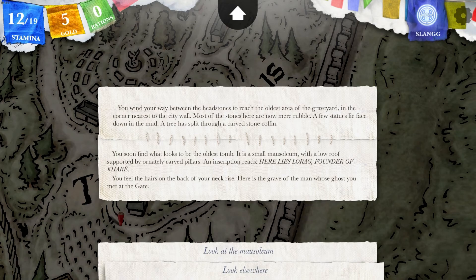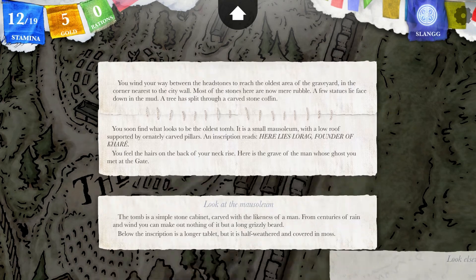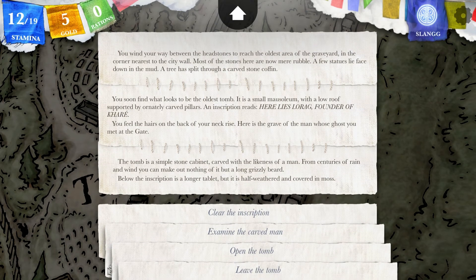I remember being here before the big rewind — moving back in time. You soon find what looks to be the oldest tomb: a small mausoleum with a low roof supported by ornately curved pillars. An inscription reads: 'Here lies Lorak, founder of Kare.' You feel the hairs on the back of your neck rise — here is the grave of the man whose ghost you met at the gate. The tomb is a simple stone cabinet covered with the likeness of a man; from centuries of rain and wind you can make out nothing but a long greasy beard.